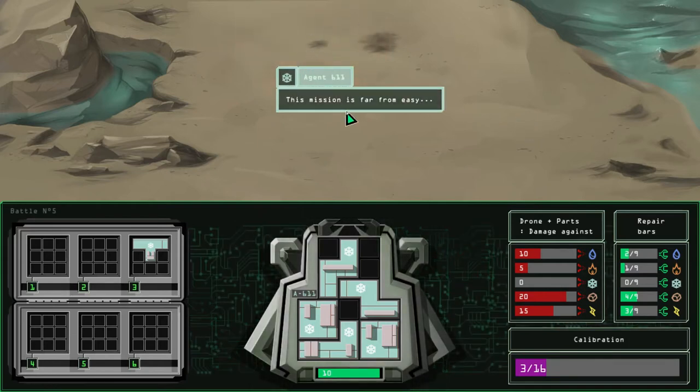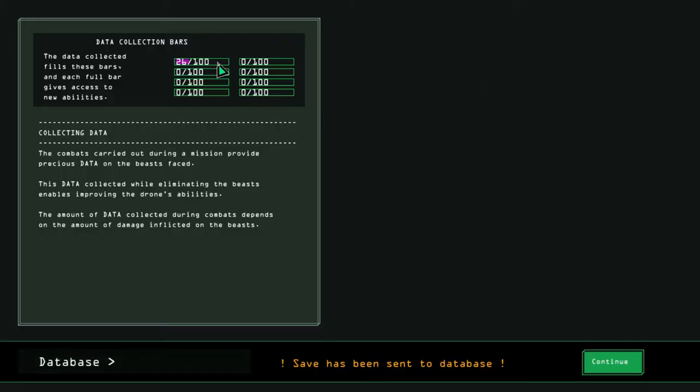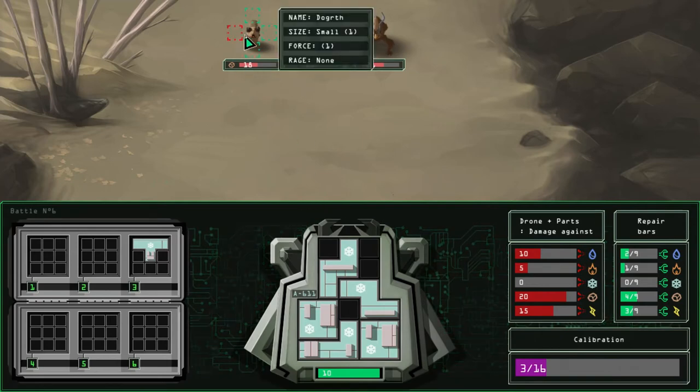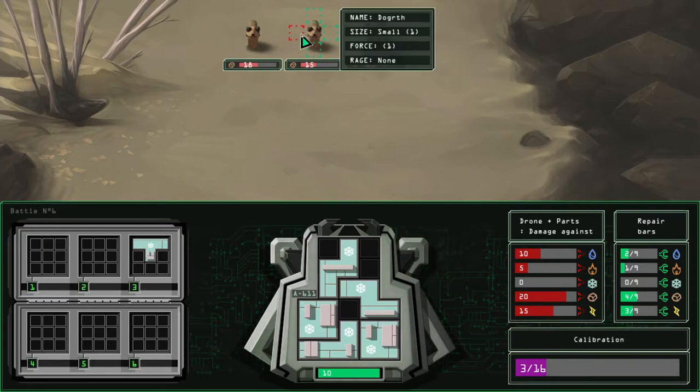This mission is far from easy. And now we got a little experience thanks to the damage we inflicted. Let us press on. Once again, two of these guys, one electric — slightly different arrangements here. But I think we can take them out just fine.